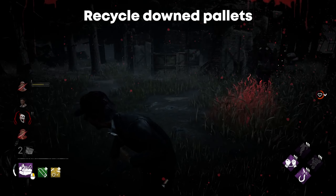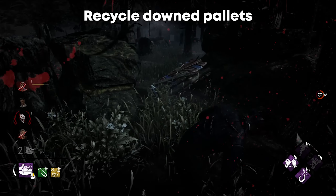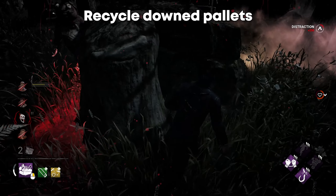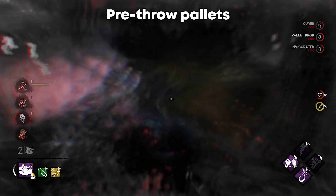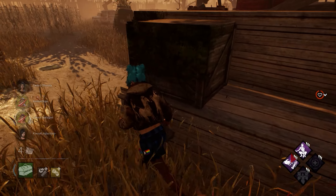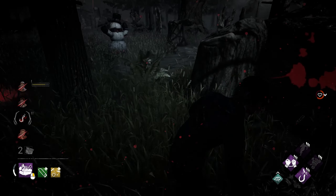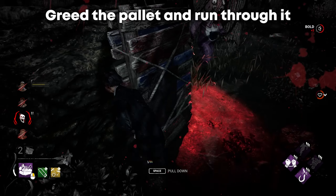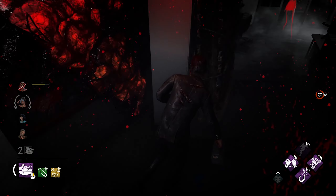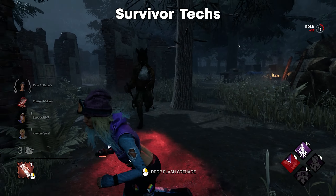With pallets down, you can always recycle them — run back to reuse the pallet and force the killer to either break it or Bloodlust you there. In general, it's not good to camp pallets. You'd rather pre-throw the pallet and guarantee your safety rather than get hit through a pallet and waste that resource. In some cases you can also greed the pallet and just run through it — if the killer is committed to getting a hit, they'll swing through and allow you to get another loop in.